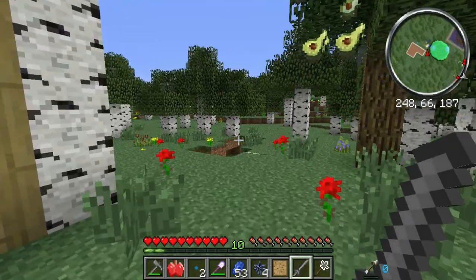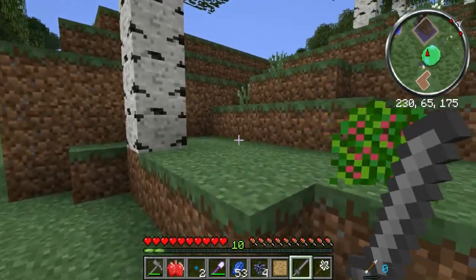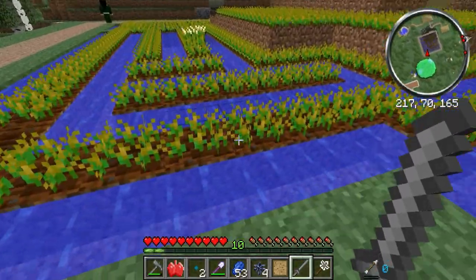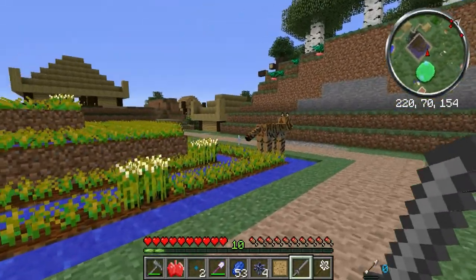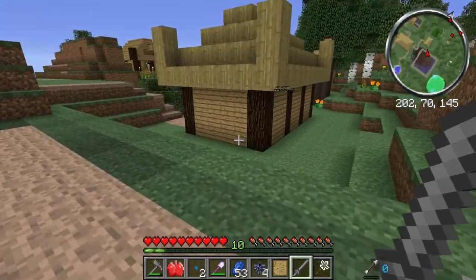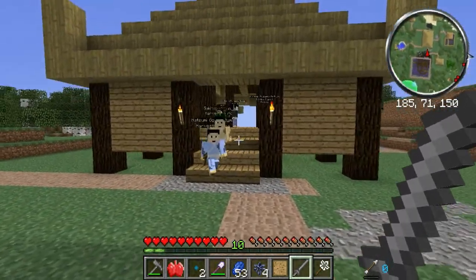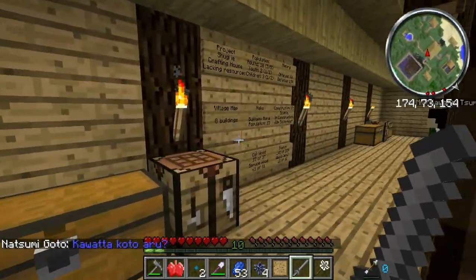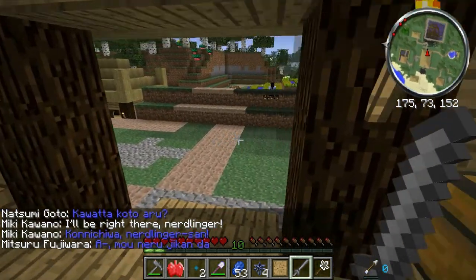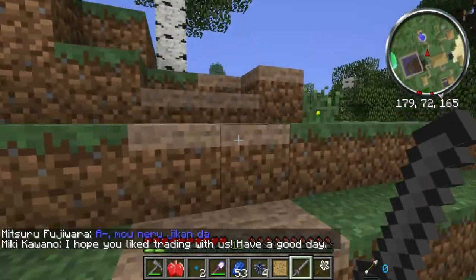Anyways, as you can see, I built my house out of thatch that I got from the village over here. And as you can see, the guy finished his build — it's a rice paddy. Of course, because it's a Japanese village, they need rice paddies. Let's see what they need next: spruce, oak, thatch. They still don't need me.